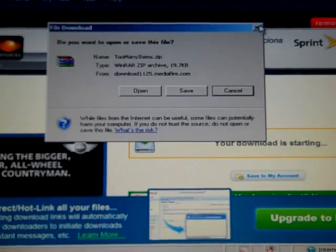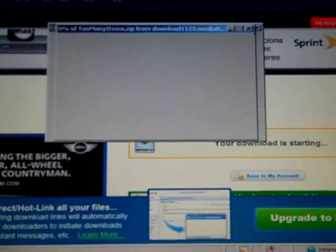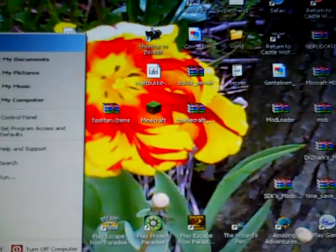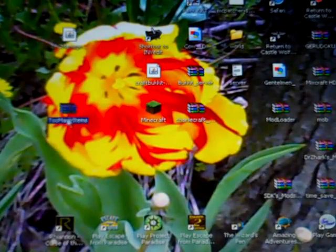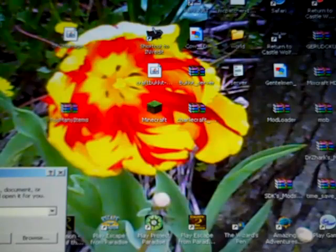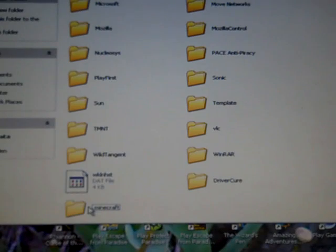Then save it to your desktop. You'll need WinRAR — definitely need WinRAR. Go into Start, find your Run, type in %appdata%, then find your Minecraft roaming folder — .minecraft. It'll have all your info here: sound, texture packs, all your worlds, and here's your bin file. You need to open the bin with WinRAR archiver.